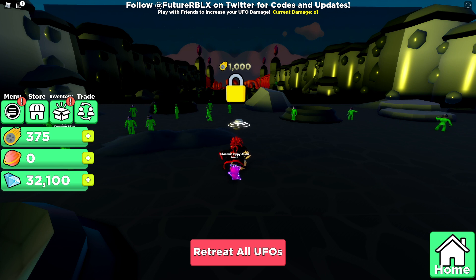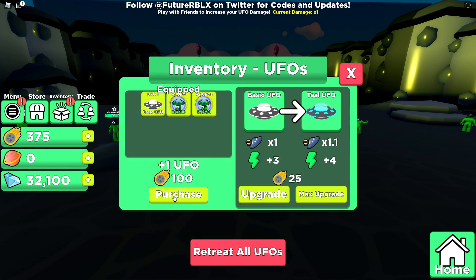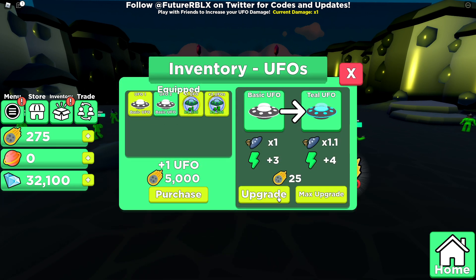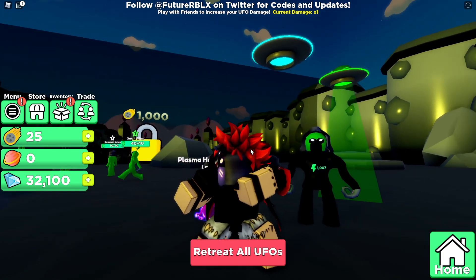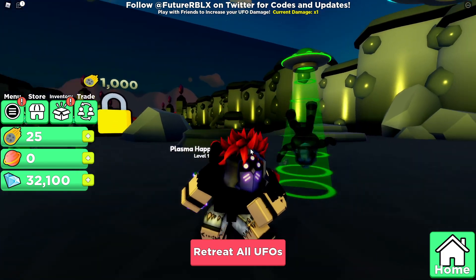We actually can't get the first area already, which is kind of confusing. But let's go ahead and purchase another UFO and get a few upgrades on these guys. This robot pet should help us out a lot. And this hat actually does look pretty sick — it does look pretty dope.